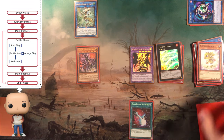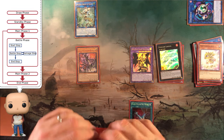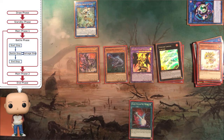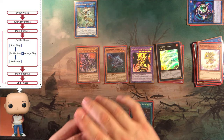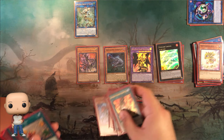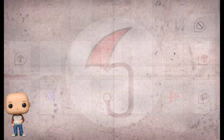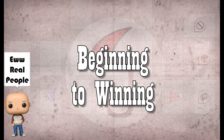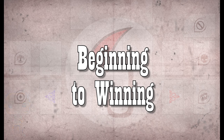After their main phase one is over, they would move into the battle phase if they have a board that can compete with ours, then main phase two, and then their end phase. Then it goes back to you and you draw your first card. There you go, Yugi peeps — now you have the very basics of dueling. The best way to learn is to actually get out there and play people, in person or online. From Billy and myself, thanks for watching Beginning to Winning. We'll see you next time!